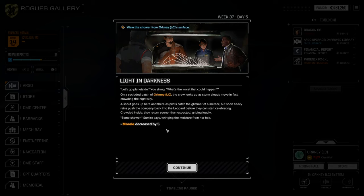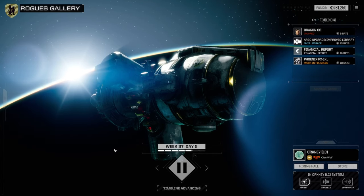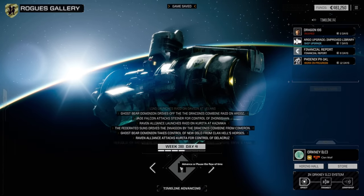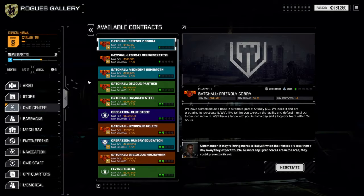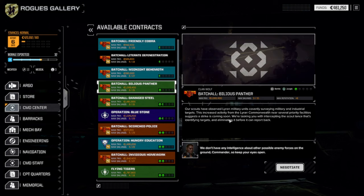We can view it from this planet's surface for an increase of five morale. Hey, why not? Going back to the command center — I think there's one more thing we can do here. There is one more battle against the Illyrian Commonwealth, and also a battle — one and a half skulls — against more Illyrian units.